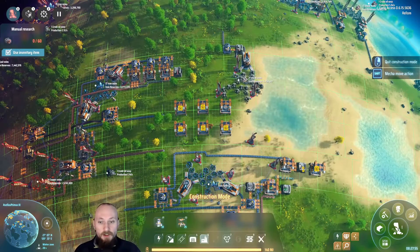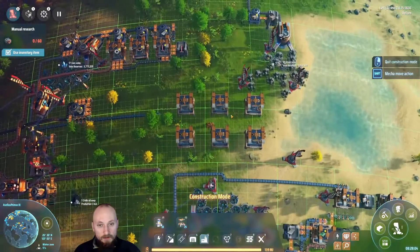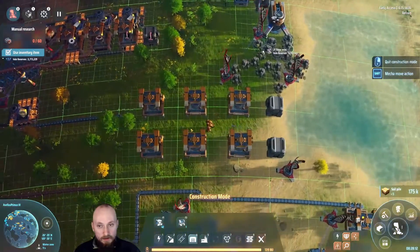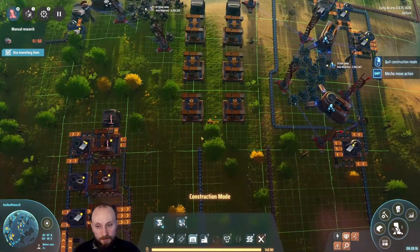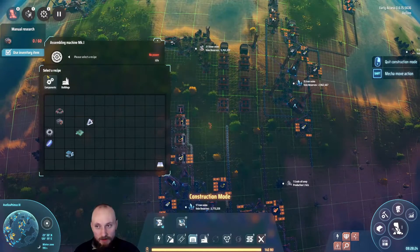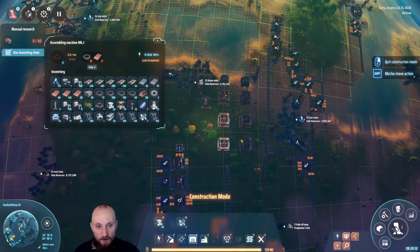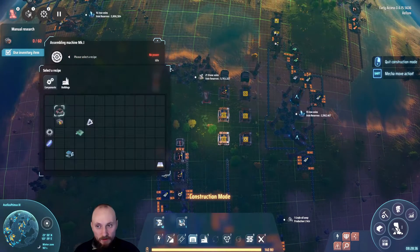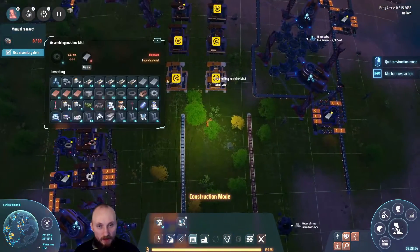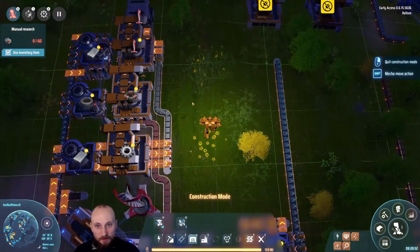We've got plenty of steel and plenty of things coming in here so we might as well use it for something. I'm also gonna add storage on the end of both of them. Now they need — let's see — we're bringing coils in here and gears into the other one. We're taking it from this line down here and from this line over here for the metal. It should be fine because it's from two different lines, actually three different lines. We're getting magnets here — the output from that is going in.